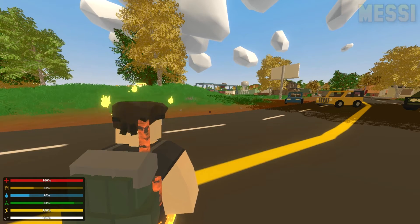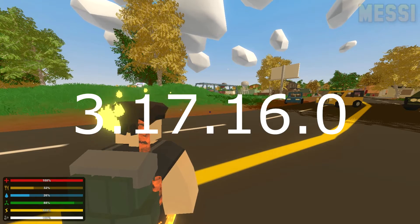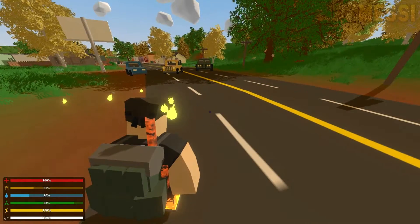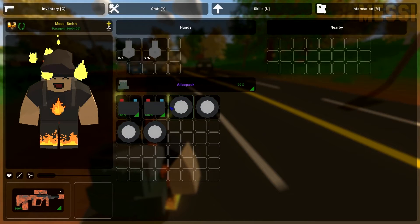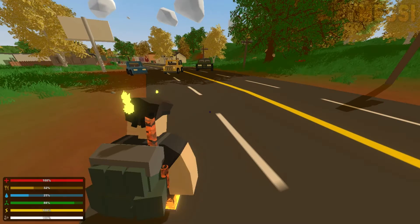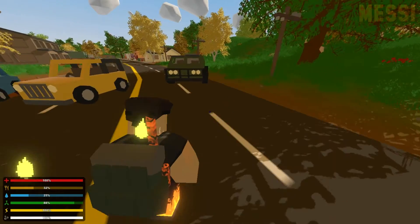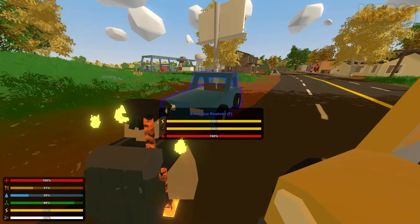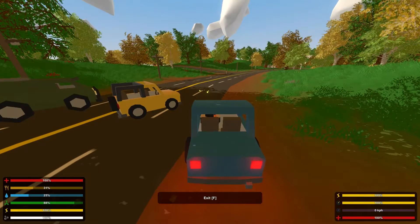Welcome to this new update 3.17.16.0. Today we have some new car features — this is something new we haven't really seen in Unturned before. These are Unturned car batteries and new tires. You can now pop your tires, and as you can see there is a new bar at the top which is the car battery.